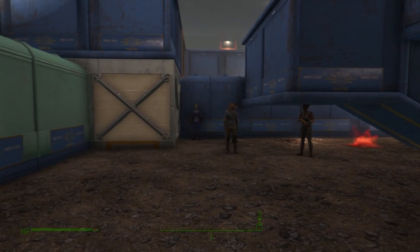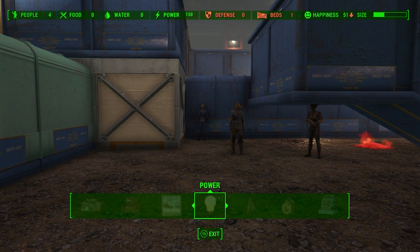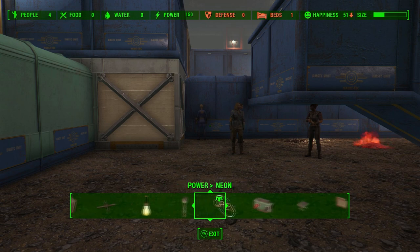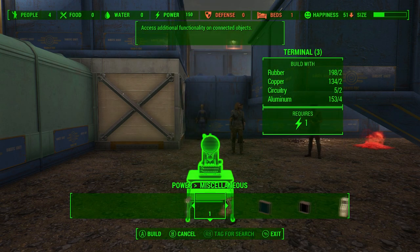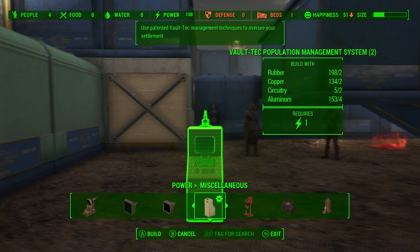Let's get straight into this. The first thing we want to do is go into our settlement building mode. Once in there, we're going to go over to Power, then go over to Miscellaneous, and then we want to go over to the Vault Tech Population Management System.